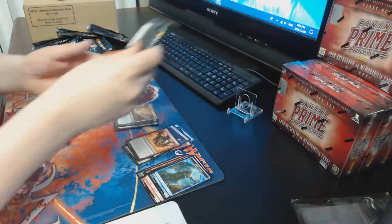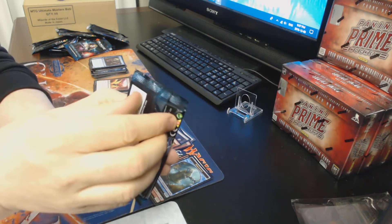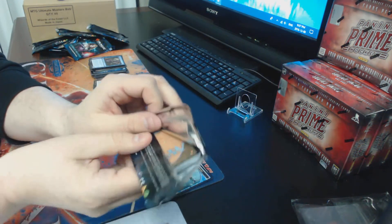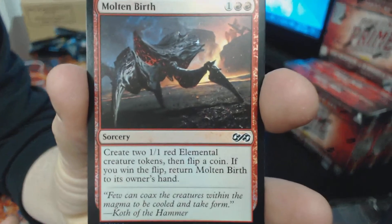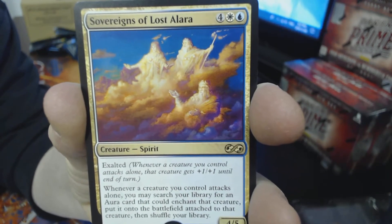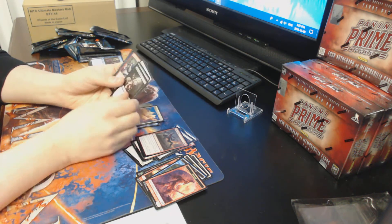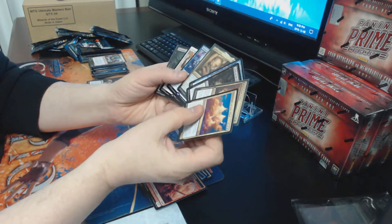Last pack — the Karn pack, grabbed eight random packs from the box before we left the store. Come on big bucks, no whammies! Karn pack results: Soldier token, Molten Birth foil, and the rare is Souvenir of Lost Alara — not sure of the value, we'll look it up and sleeve it. Uncommons are Appetite for Brains, a Spider, and Spirit Cairn.